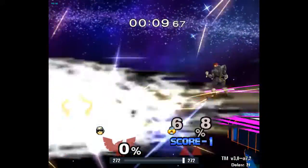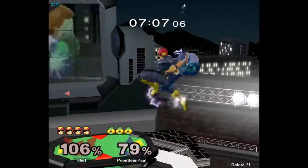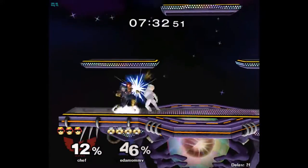Now, why would they ever choose the Tech Away? Because you can run past Side B to cover both Tech Roll In and In Place and Miss Tech all at once. That really blows her up.